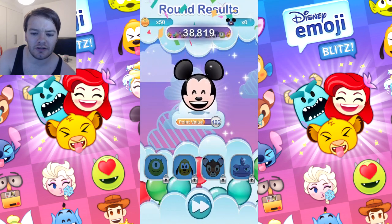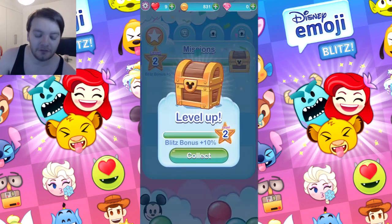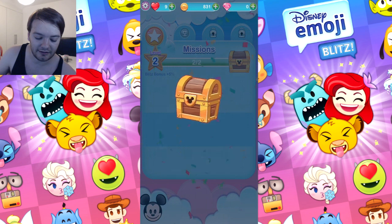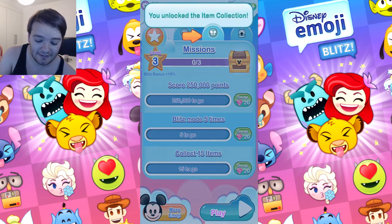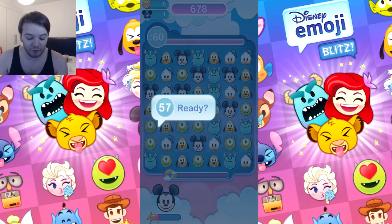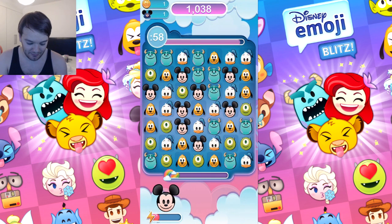Every time you use an emoji I think the points value of the emoji goes up. I've got coins - you get coins and then you buy chests and they unlock emojis. I can collect this chest which gives me gems. I've unlocked an item collection. Look for these items while you play - I've got to get them to the bottom.